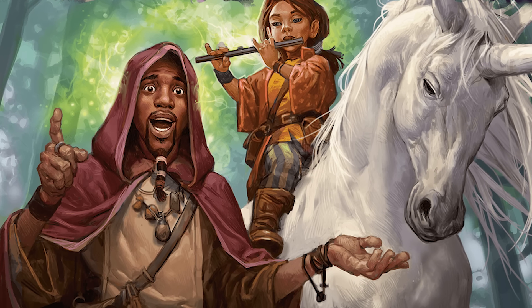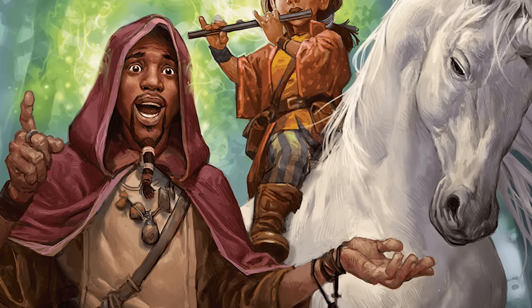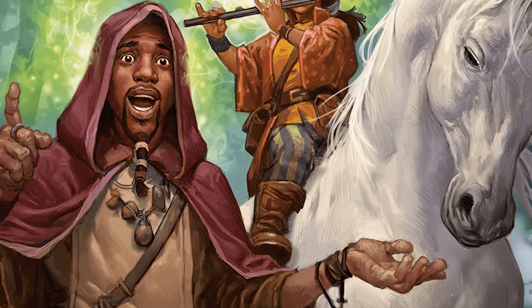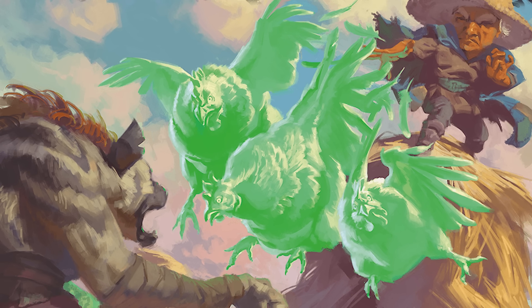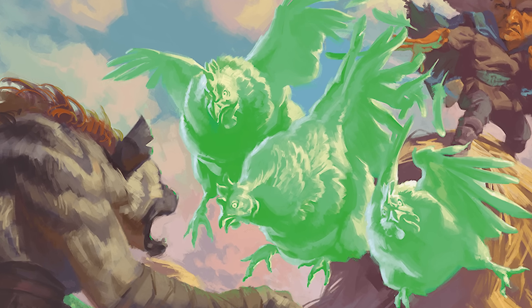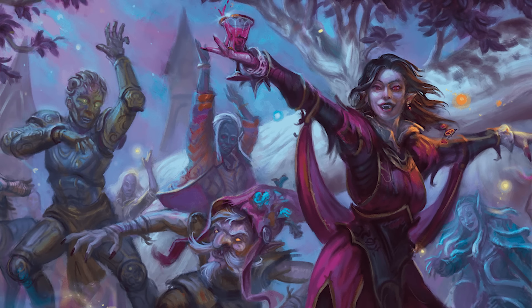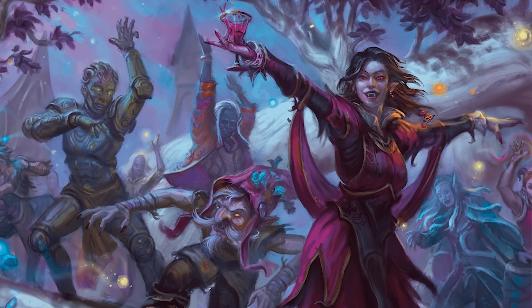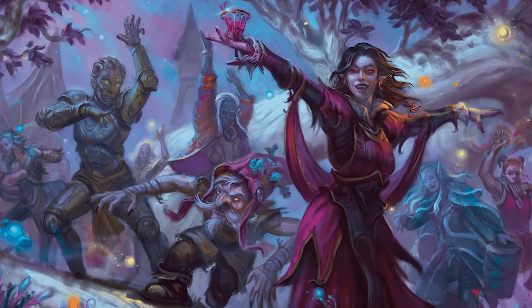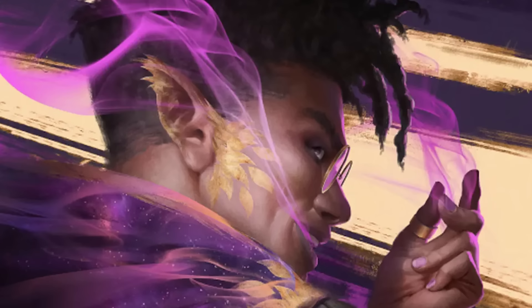We didn't actually roll with fear all that often — we got pretty lucky. But the perception I got as a player, which Nathan confirmed after the game, is that having your party succeed with fear is really challenging to pull off. Giving your group what they want and throwing a wrinkle in at the same time is very difficult to do on the spot. It can be easy to think of ways to rule each roll ahead of time, but when you have to come up with something narratively sensible, suited to the roll, not too devastating but still meaningful — all in just a few seconds — it really is a tall ask. I think even fairly experienced GMs will struggle with this element.